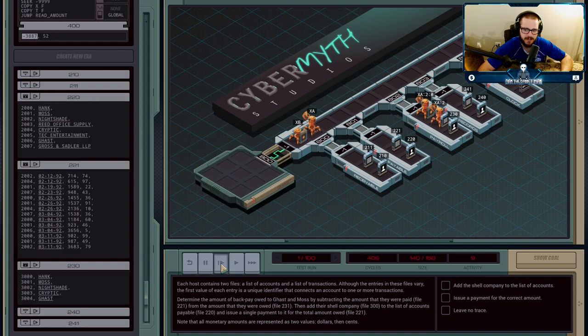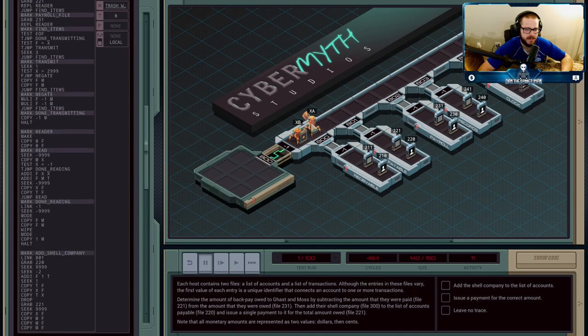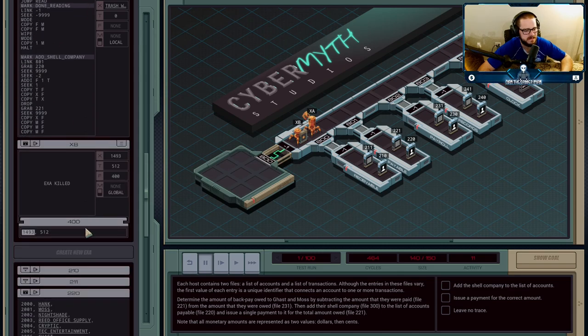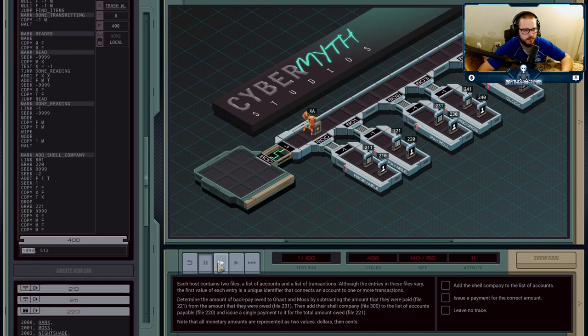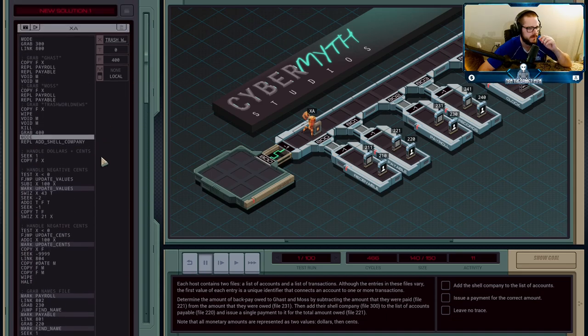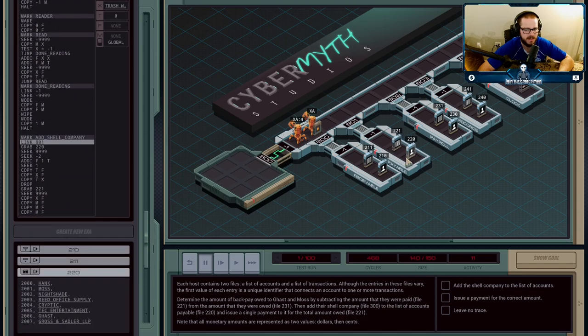We let the guys in payroll finish. They send their amount over and signal. XA has now killed XB, because we're going to grab file 400 ourselves and use it to calculate the amounts that need to be sent over. We create an agent that goes into payable and adds an entry to the list of people who can be paid — adding the shell company on there. The shell company's name is already saved in the X register because XA had grabbed it from file 300 and saved it before replicating.